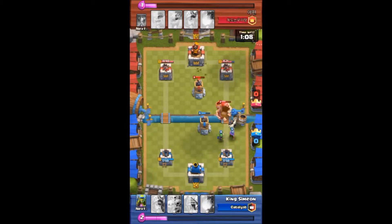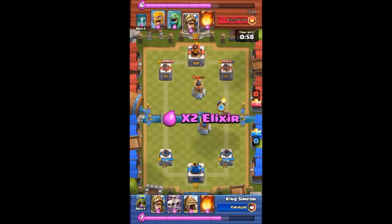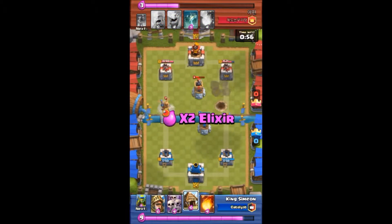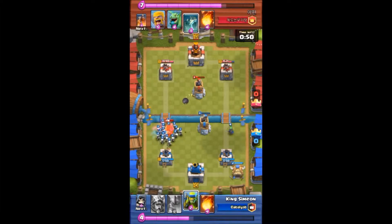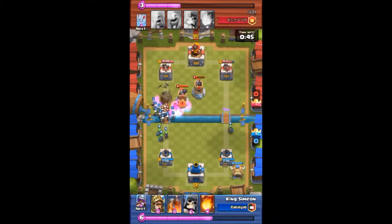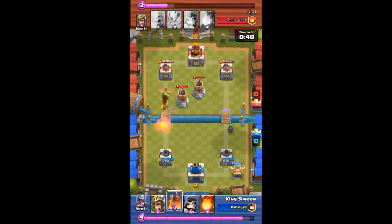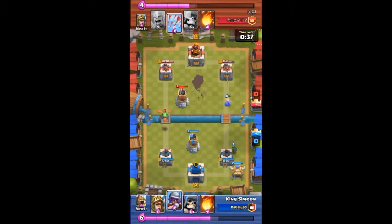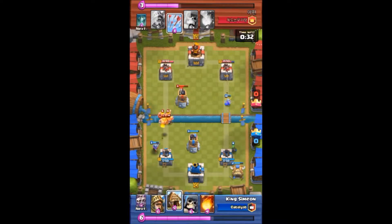Waste of Arrows right there — didn't really do anything. The giant bomb from the skeleton takes out my Musketeer, then my Giant Skeleton goes down. It's double elixir time. He drops his Prince over there — I got my Skeleton Army up and ready, and the Skeleton Army takes down the Prince. He's got double Bomb Tower up now working on my troops. Here comes the Baby Dragon.